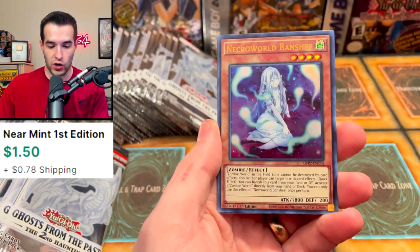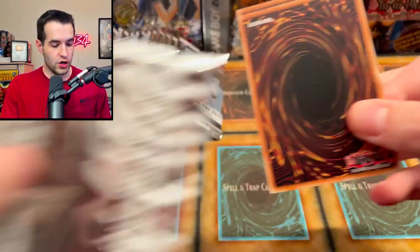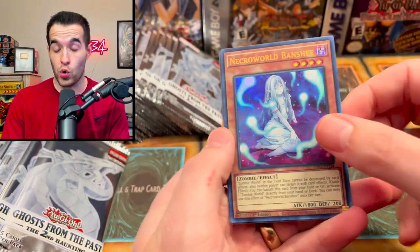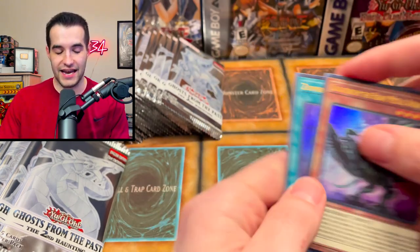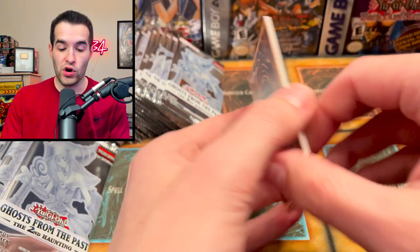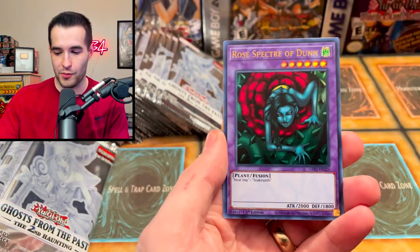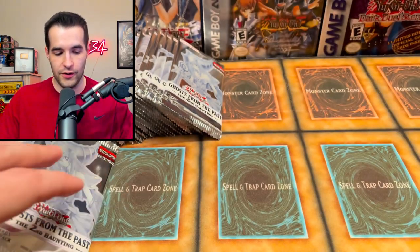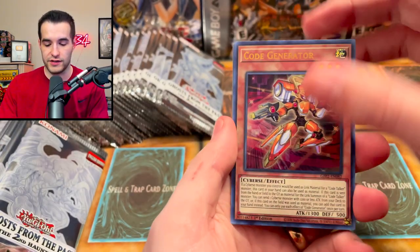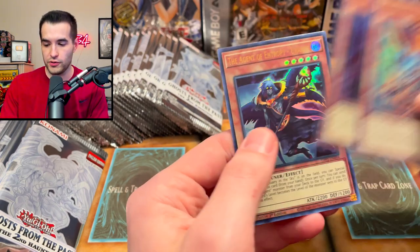We've got Yang Zing, Advanced Ritual Art, and Necroworld Banshee. We were actually going to do this battle a little earlier, but RhymeStyle decided not to record — he had different settings on and just got a new computer. So it didn't work out. He didn't record his pulls — maybe he didn't have audio. And he pulled a Cyber Dragon and two Iatomias. We could have beaten that, so it's a little disappointing we were probably going to win that one, but that's okay. We'll pull something good this time.